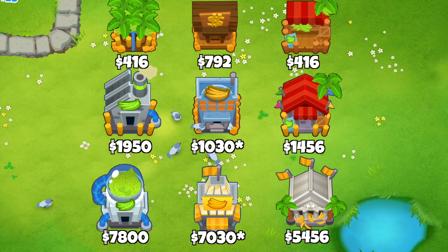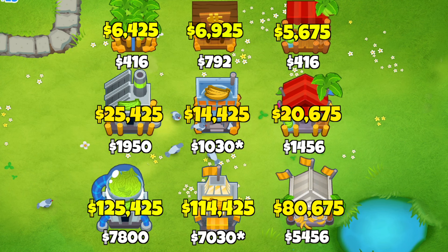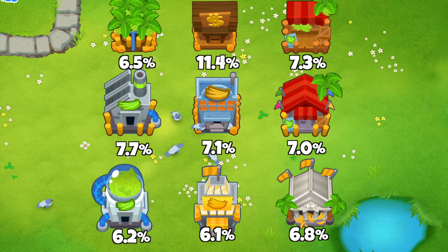These numbers don't actually mean much unless we compare them to the cost of each farm, so dividing the income per round by the cost of each farm gives us a percentage return for every single one of them.